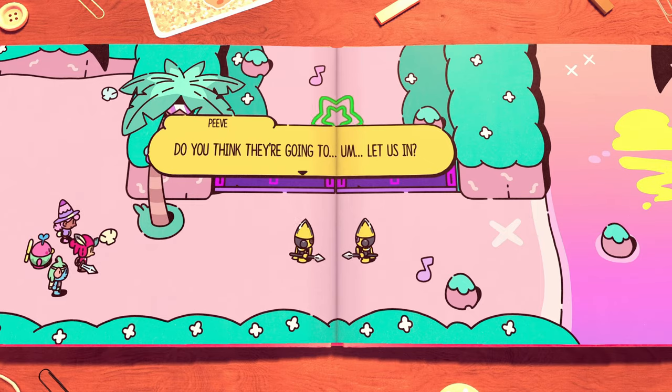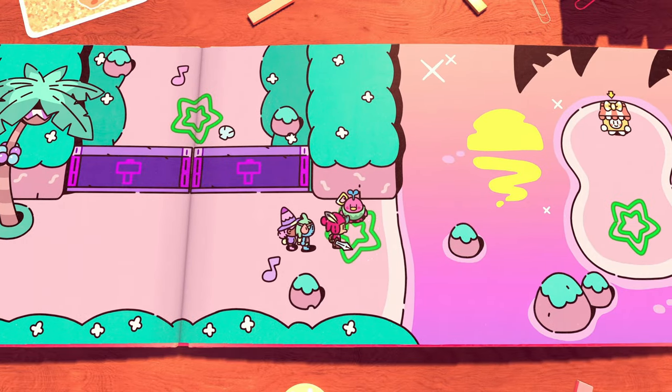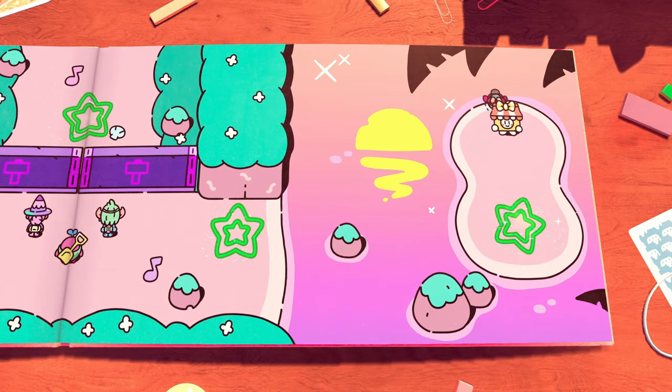Once you come to this part, they'll be talking about the hammer time clearance. Let them talk, then kill them. Have the bird dig up the launcher, launch yourself across, and then head up and talk to Martina for your next scroll.